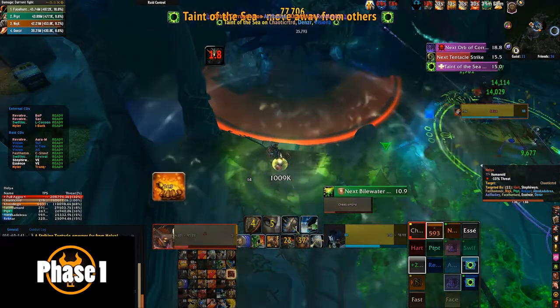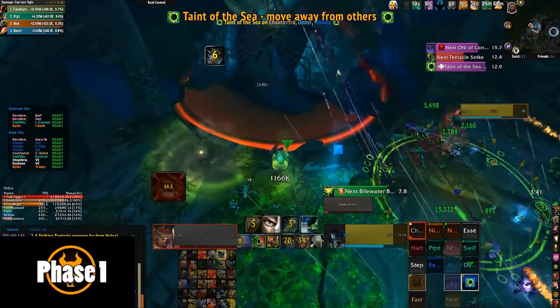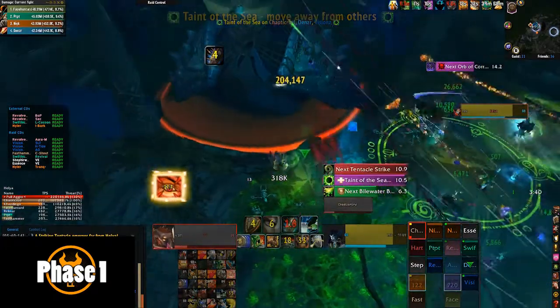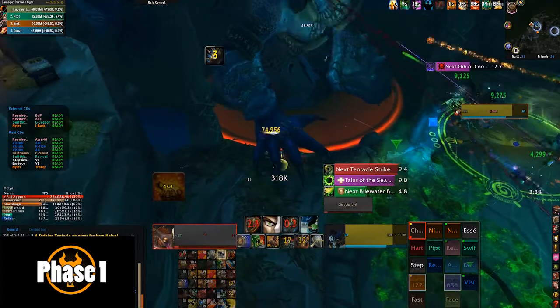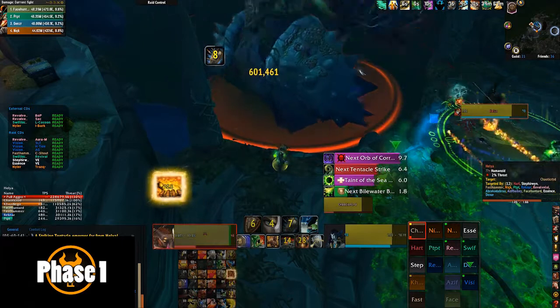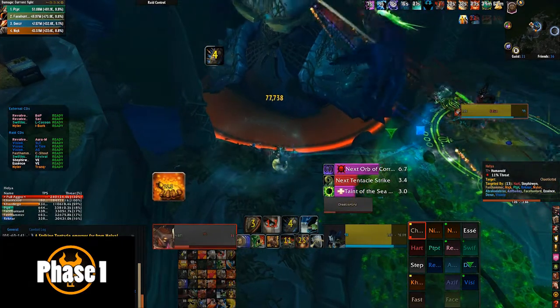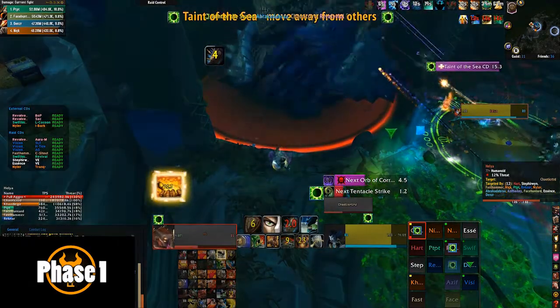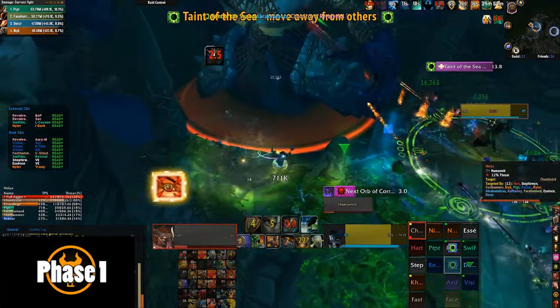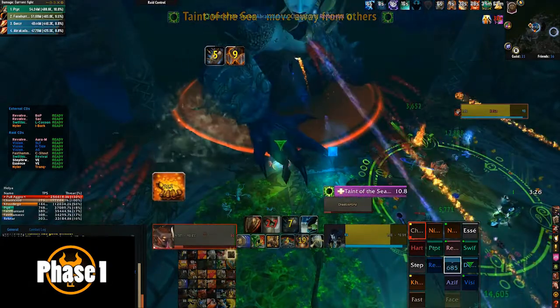There's another way to handle this — you can actually outrange it by stepping a few steps backwards, but there's a bit of a weird hitbox area to Helya. I prefer to just drop it to the left and then move to the right into breath position. Some people just like to dispel it where they were going to take the breath and take a few steps back. It's a personal preference, so it's totally up to you, but I recommend doing it my way.